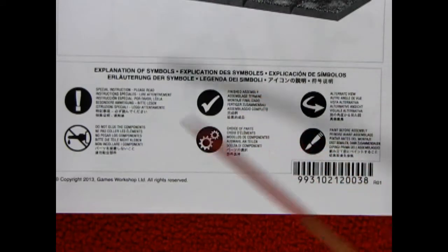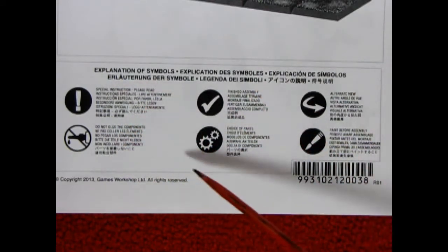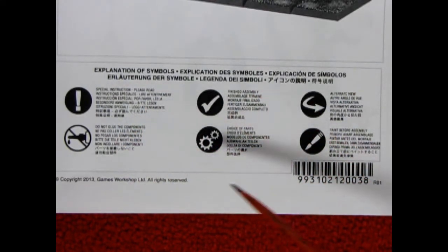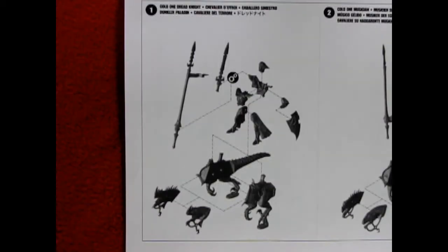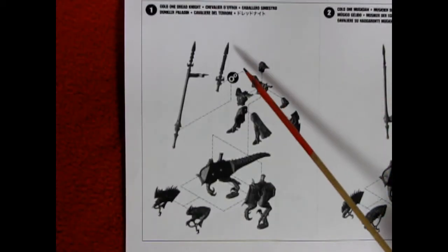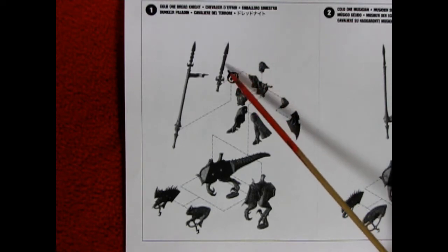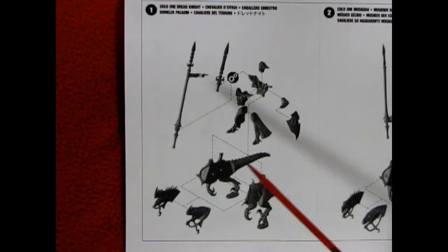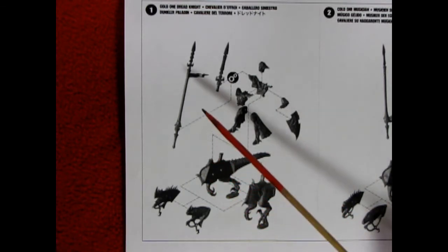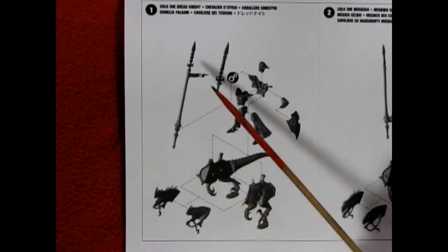On the first page we have an explanation of all the symbols that are used throughout the instruction sheet and what their meaning is, followed by the basic tools you will need to complete your model. Unfortunately there are no paints in here. Our first panel deals with the Cold One Dread Knight and as you can see you can either equip him with a sword or with a lance. However, if you want to use these in Age of Sigmar, the only equipment they have is the lance.